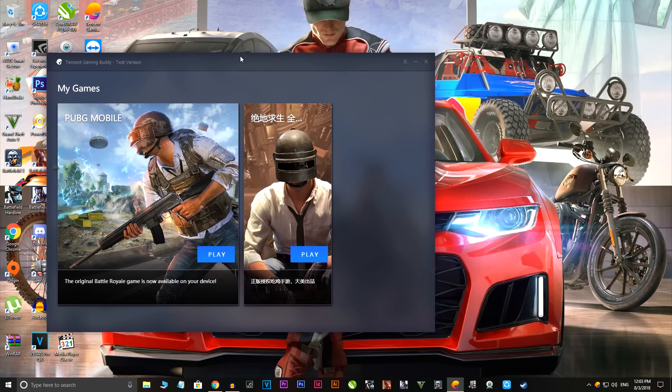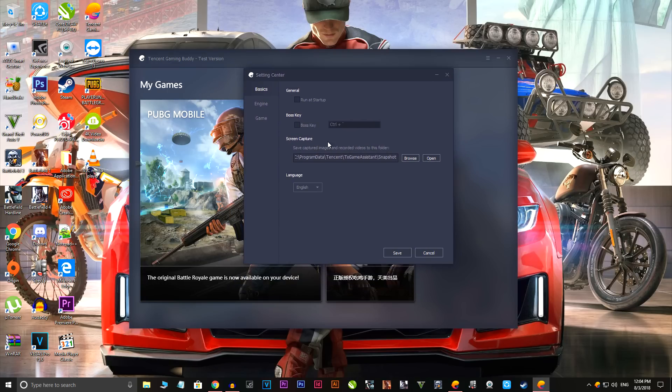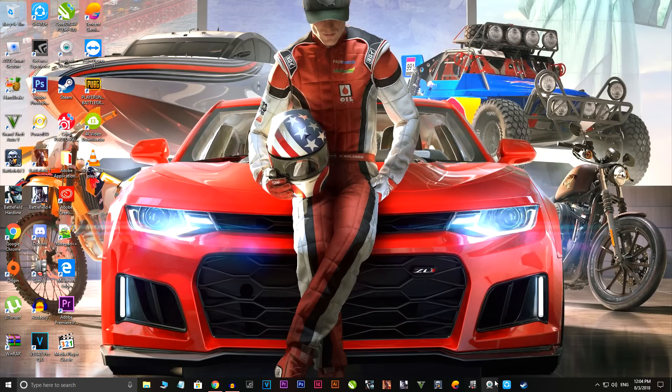After you open the Tencent Gaming Buddy test version or beta version, it really doesn't matter. Click on the first option, then click on Save and it will ask you to restart. Click OK and then close this — do not open Tencent Gaming Buddy again directly. You have to right-click on it and then quit. Then refresh and just wait for a couple of seconds.